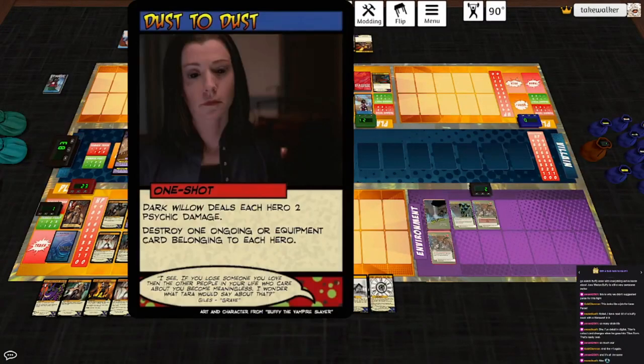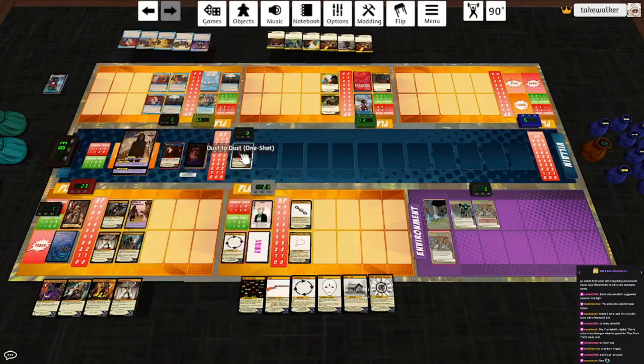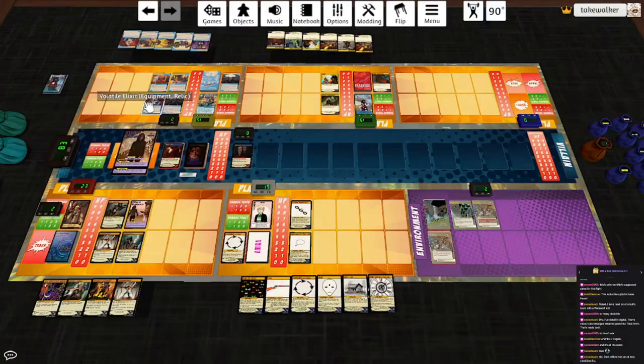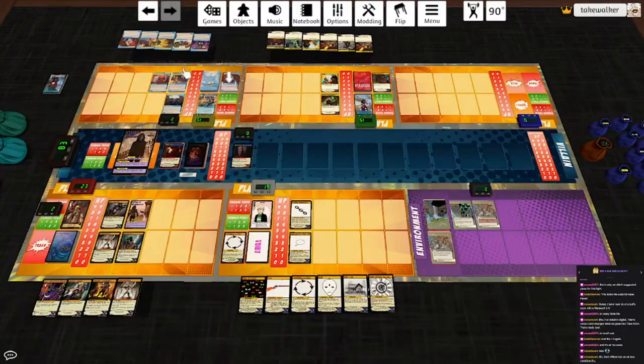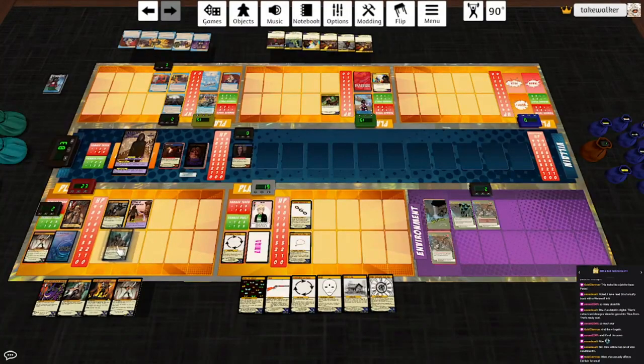And then she plays a card: Dust to Dust. Dark Below deals each hero two psychic damage. Destroy an ongoing or equipment card belonging to each hero. He actually soaks that now - he has an equipment card. Add three tokens to a spell - sounds great, let's throw that on Illusions of Eidolon. I'll destroy Gauge, I will destroy Unbreakable since it ain't doing anything, and I'll get rid of Memories of Who I Am. That's her entire turn. We don't need to worry about damage being irreducible.